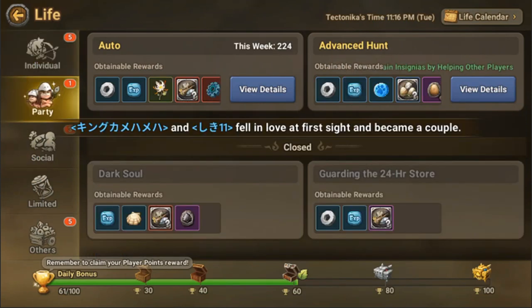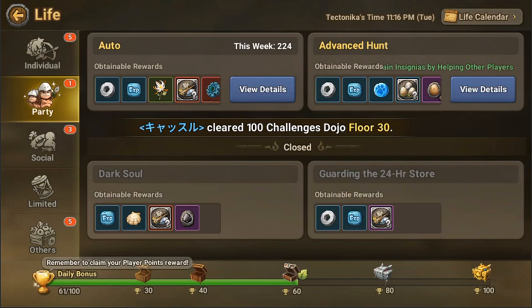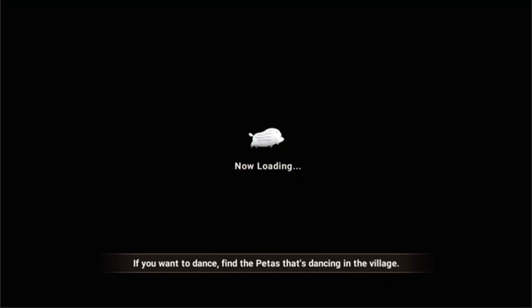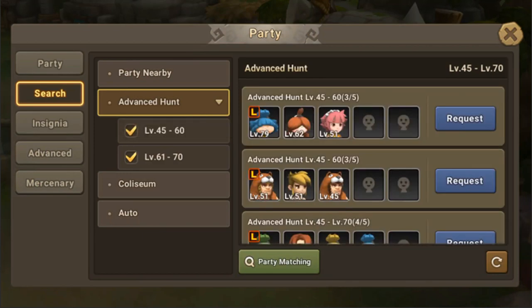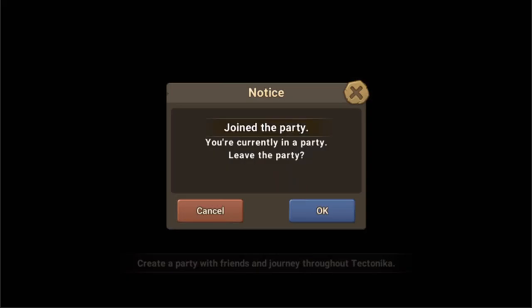I've used up all my advanced hunt tickets, but this part of the game also gives you a lot of experience. Just make sure - especially if you are doing something else - you can go there, join a party, and have the party leader do all the movements automatically. You don't have to do anything, just wait. After you join, you wait for the party leader to execute and he'll do that automatically.